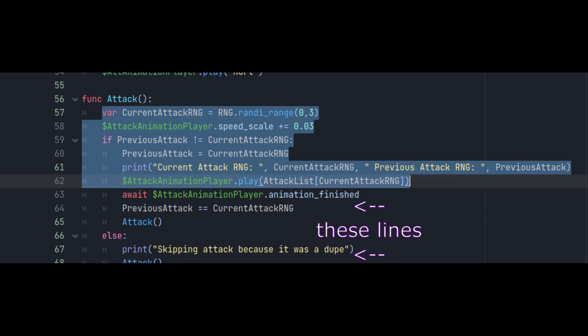I also implemented a feature so that if the attack animation has already been done the previous attack, it'll just say 'hey that attack is stupid, don't do that, do this one instead,' and it'll keep looping until it gets a different animation. Also the attack speed increases by 0.03% every time the boss attacks, so if you take too long it'll only get worse for you.